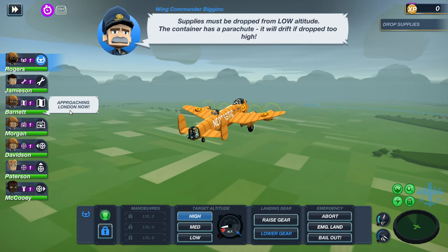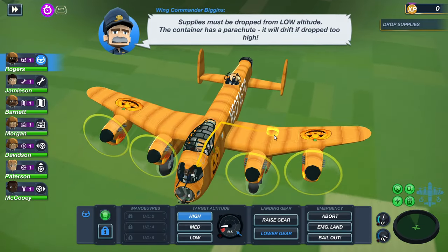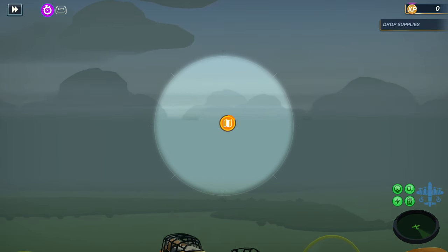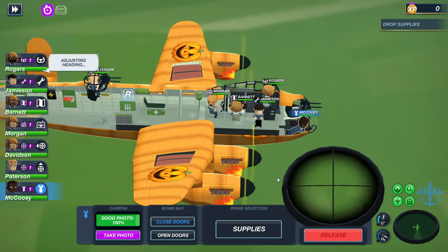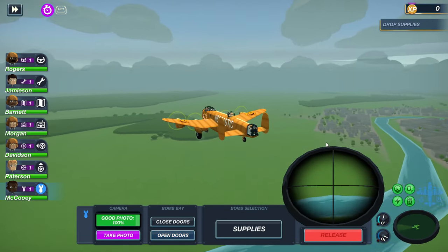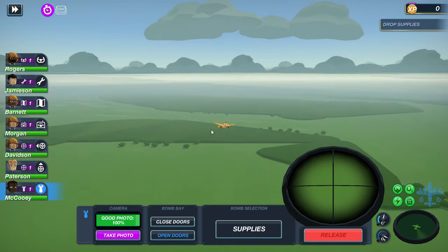I don't care what this old man Mr. Mustache dude has to say. Approaching London now — why are we going to London? Okay, lower altitude — if we're going to London, I'll go there, why not. We're starting our calm descent. Let's go ahead and mark the waypoint here — we're dropping supplies, meaning we actually need this front bomber guy on the actual bombing system. We're going to go ahead and open our bomb bay doors — we are prepared to release supplies.